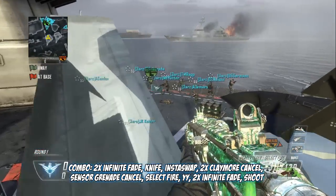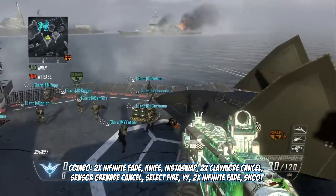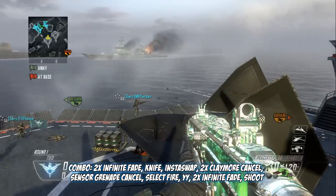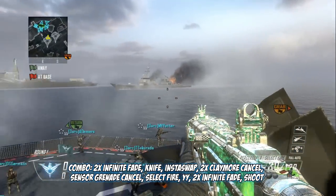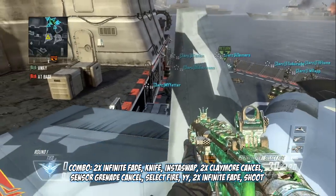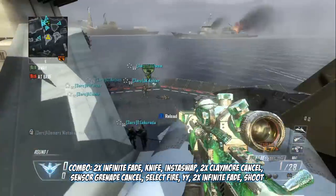That's basically the combo. You can also see it at the bottom of the video — follow the on-screen text or just follow me on screen. Shoot a bullet out of your DSR, infinity fade twice, swap with your sensor grenade, double claymore cancel to the left, jump off, sensor grenade cancel, select fire, YY, and do your infinity fade. If you can do the infinity fade faster, go ahead. You can do as many as you want, especially if you're going for a 1440.